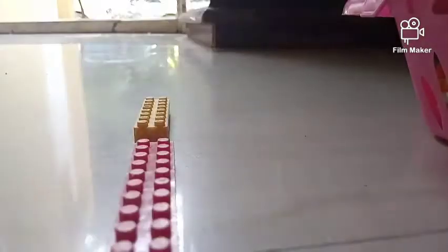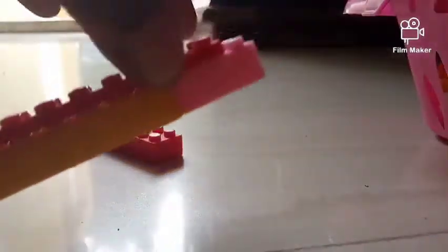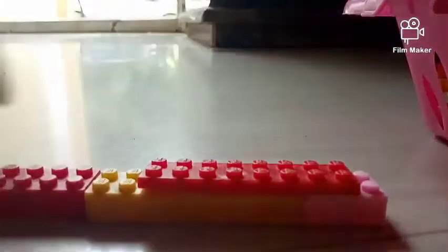So let's start. For the pickaxe you would need two pieces like this and another piece like this. First arrange the big piece like this. Now you need to lock everything, which means you should make everything tight. So now it's tight. Make it like that for all three blocks. Now it's done.